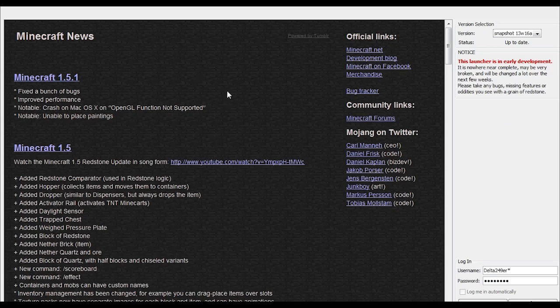This launcher has been talked about for a while, and the biggest thing to me is that there is a version selector. Currently only the snapshot is on this list, but as it is updated and released it will have all the different versions of Minecraft. From this snapshot on, you'll have to use this new launcher. You'll also see a status update showing whether you're up to date.